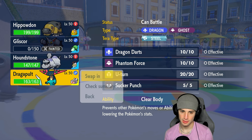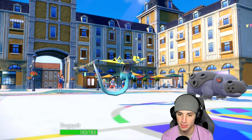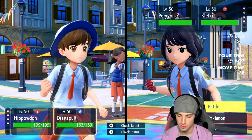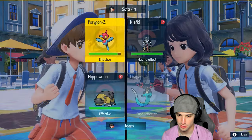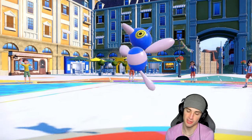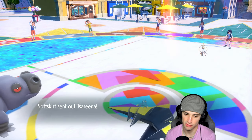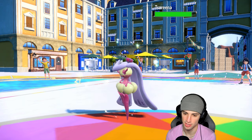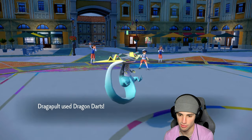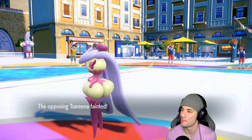Going dragon darts into the Porygon-Z slot and sand tomb to start chipping away on Klefki. I think they're going to swap PZ — and yes they do. Two dragon darts fly into Klefki's slot. Sableye comes in. Sand tomb goes into Klefki. We get a crit — oh baby! We might just be KOing this thing! Dragapult doing damage today.